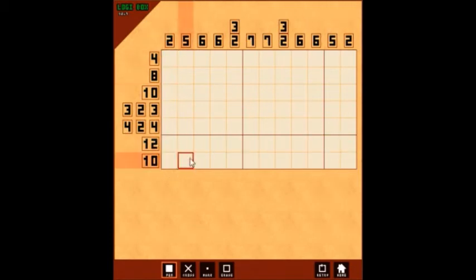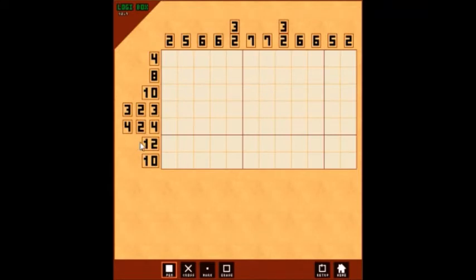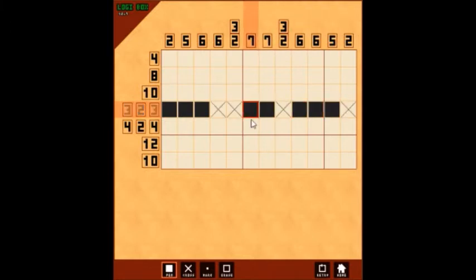Basically how this game works is you have an option to fill in different squares as black. However, as you might be able to see up here, you can only fill in so many. The reason I compare this to Sudoku is because you need to fill these in so they match up with these numbers. For example, in this column, only two of these can be lit up — that's the only way it will make sense. Now, the ones where the numbers are separated basically means that they have to be separated, so that could be a potential possibility right here.